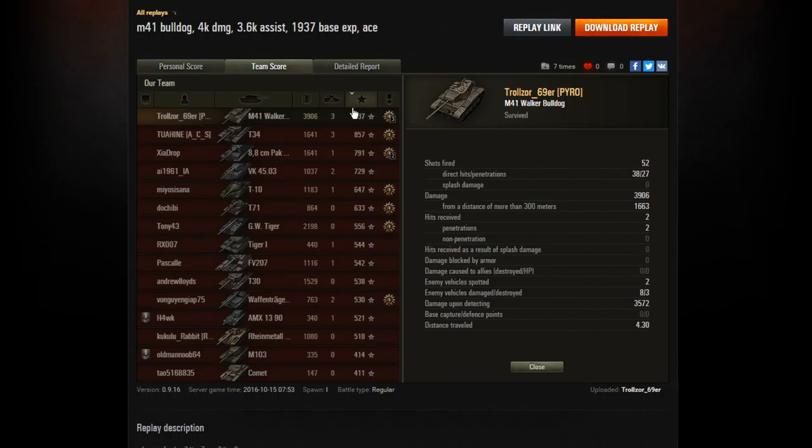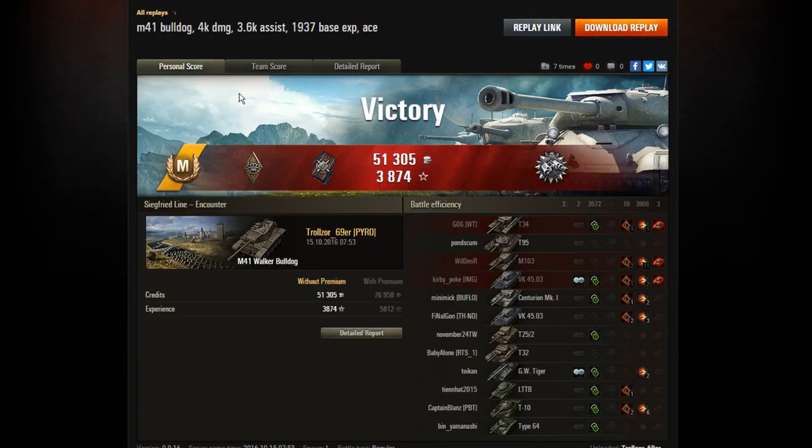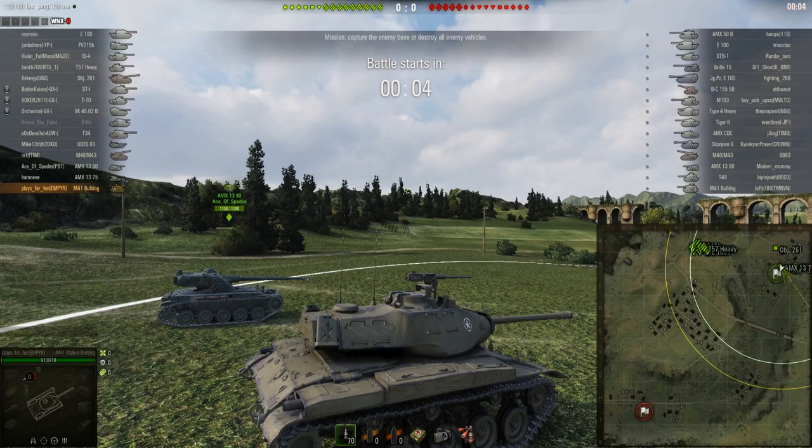3903 hit points of damage, 3 kills, 1937 base experience — and that's base experience without the daily double, without a premium account. That's the bottom line base experience, so if it was a double with premium allocation it would be nearly 4000. He also picked up 3572 hit points of spotting damage from all those early spots on the western flank. It was a reasonably profitable match too — just under 30,000 credits for the win on a standard account. Not a bad game at all from Trollzer 69er from Pyroclan.